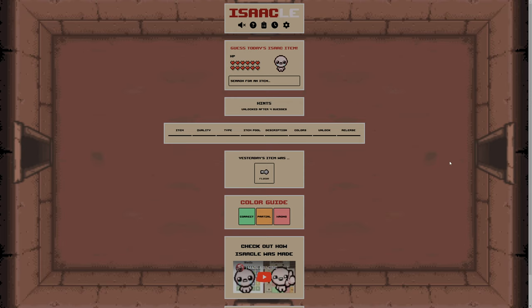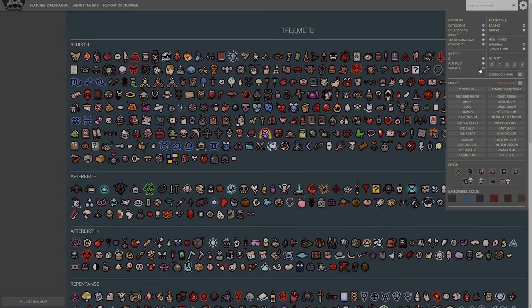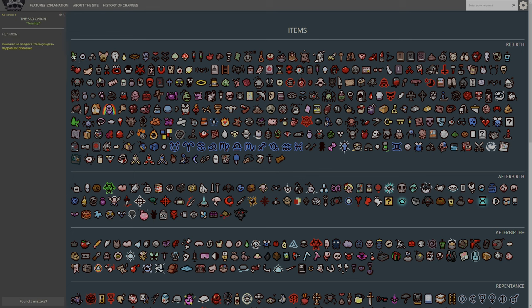Yesterday's was pretty abysmal - I did a really bad job. So let's see what we want to start with this time. I've also found something interesting: before I had everything sorted by quality, now I have it sorted by ID. Apparently ID 1 through to Lump of Coal is all Rebirth, and Lump of Coal through to Box is Wrath of the Lamb.